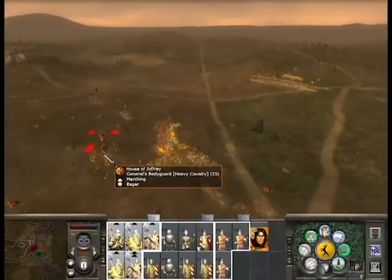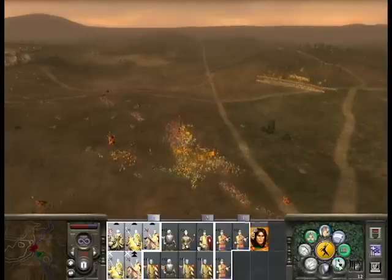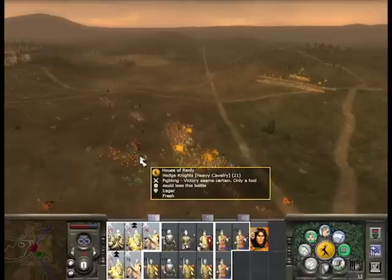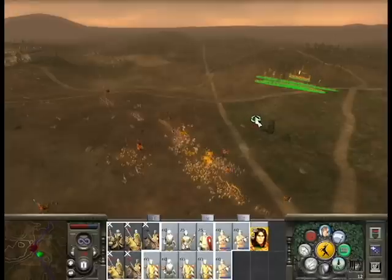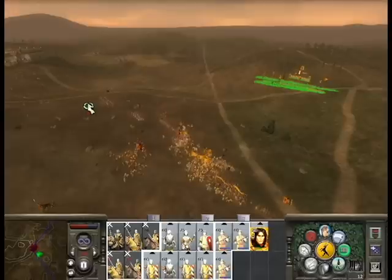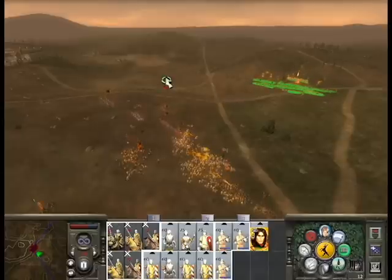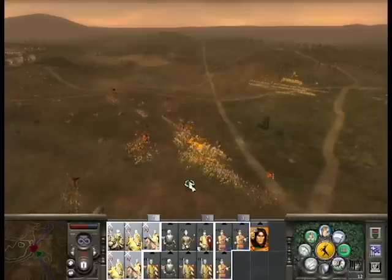I've got the opportunity to charge and hopefully take out Tommen, which if you can kill an heir is a pretty big deal. I'm going to have my guys chase them down. I'm actually winning this with just cavalry — obviously my cavalry are going to be forced back eventually, but they've been able to smash through my opponent's lines. I'm going to move my infantry and general up. I'm moving him into this little ravine or ditch, but I'm still fighting pretty well.